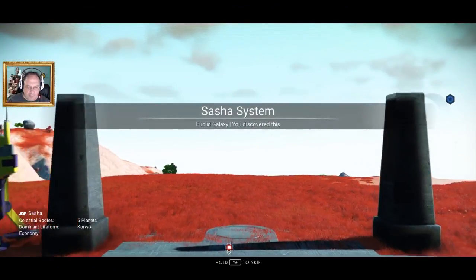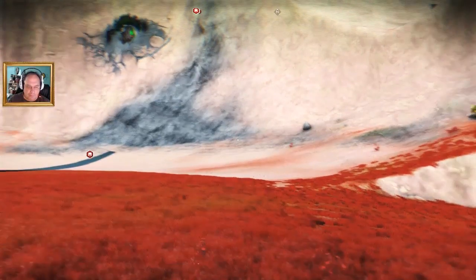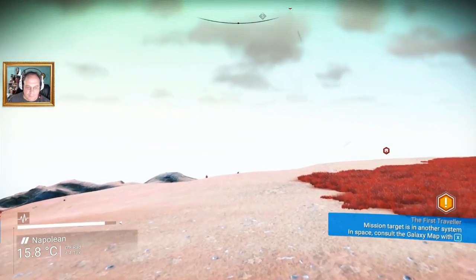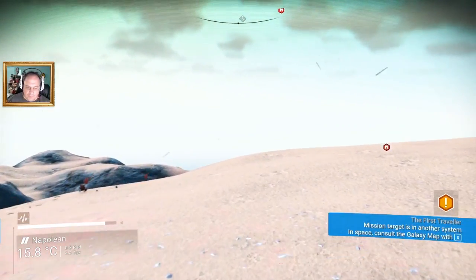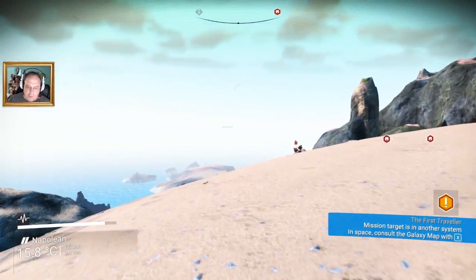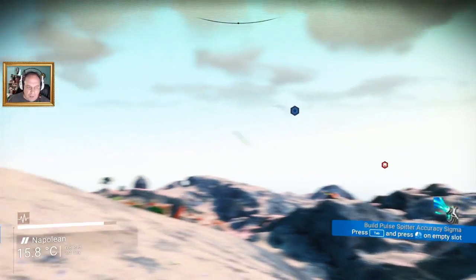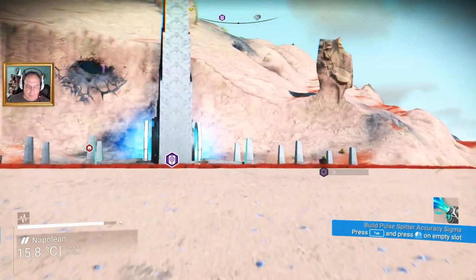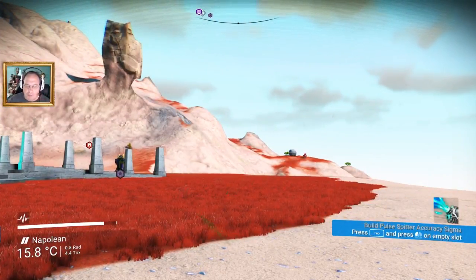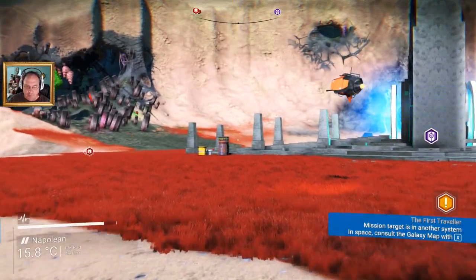There's definitely one system I need to show you and there's not a portal to it. So here is Planet Napoleon. I have several addresses written down, but not tons — I just wrote down key places that I'd want to go back and visit, maybe for trading reasons. I would be stuck on this world with no way off except for the portal. I can't buy a ship, I can't build one.